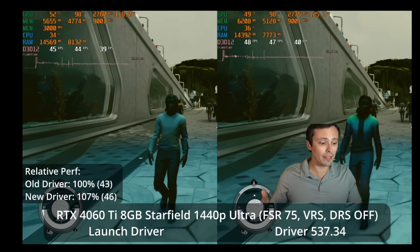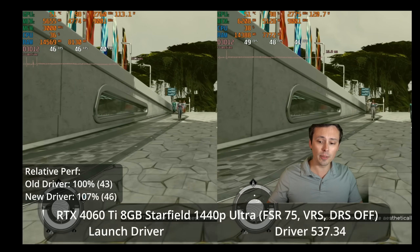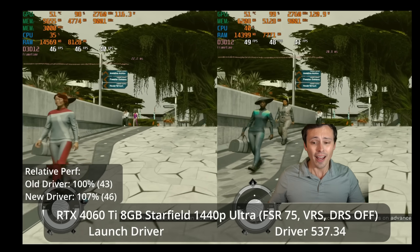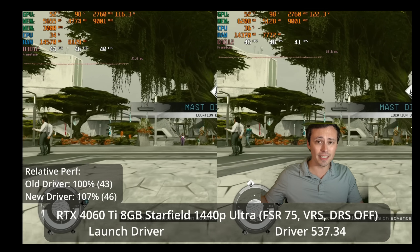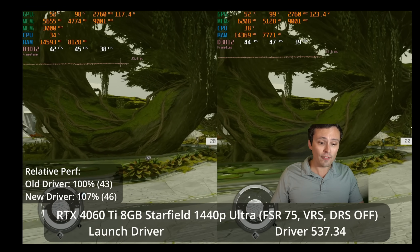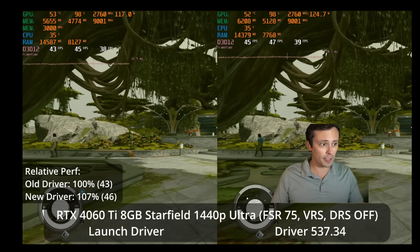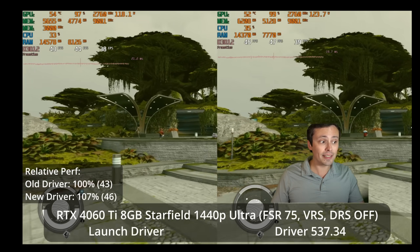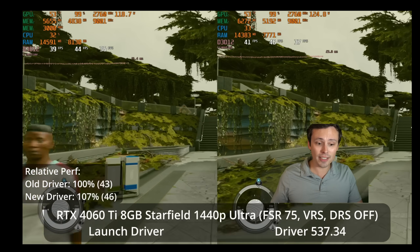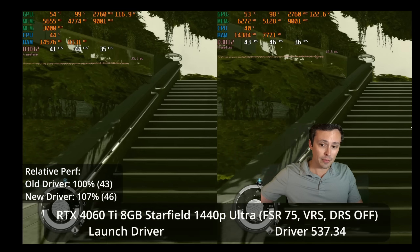I did test out a variety of settings. Looking at the ultra preset, which enables FSR resolution scaling at 75% — this is the game unmodded — we're seeing 46 FPS versus 43 FPS on the old driver, which is a 7% uplift. That's definitely not nothing, although it's certainly not enough to catch up to the better performing AMD parts.